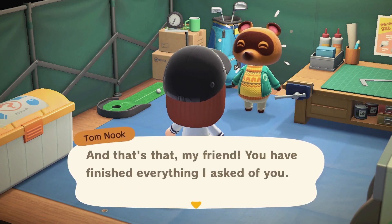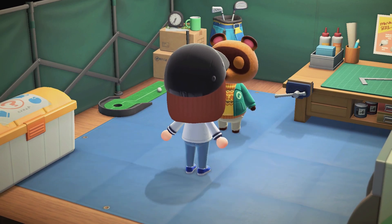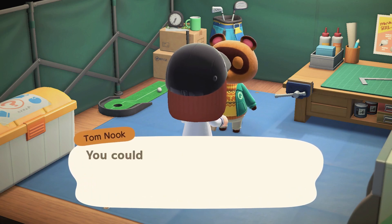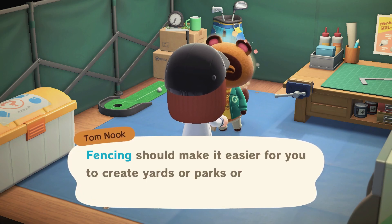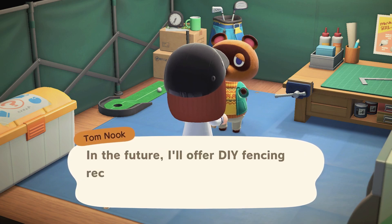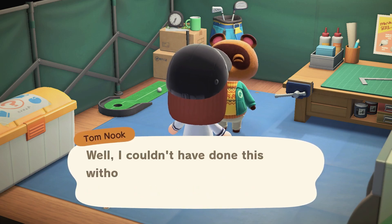You finished everything — let me give you a token of my appreciation. What am I getting? A fence! I will take some fencing, I'm not mad about that at all. Simple wooden fencing — perfect. I can now go ahead and grab more fencing from the Nook Stop if I want, which is good.